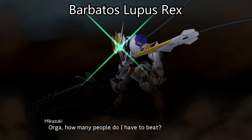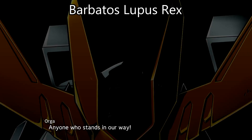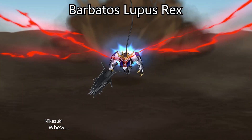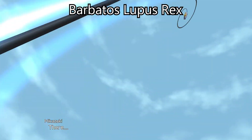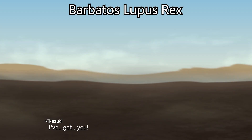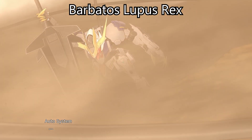The Barbatos Lupus Rex comes equipped with nano-laminate armor, reducing ranged beam attack damage by 3000 and all other damage by 1000. The Alaia Shiki system gives Mikuzuki plus 20 to all stats. And limiter off, granting plus 2 movement, plus 50 sight, plus 50 mobility, and plus 30% damage for 2 turns at 150 plus morale. After 2 turns, however, the effect ends and the pilot's morale drops to 50. Custom upgrade bonuses: plus 200 attack damage to all weapons and plus 1 to movement.